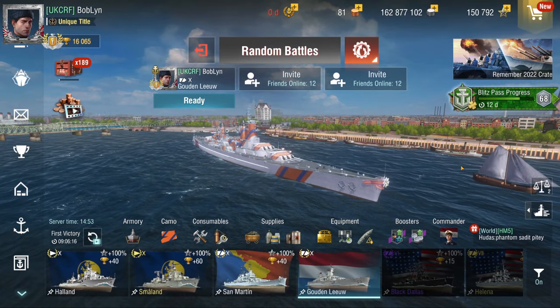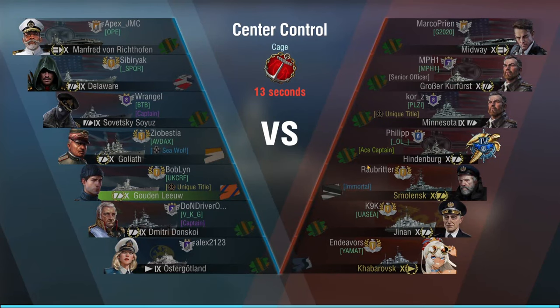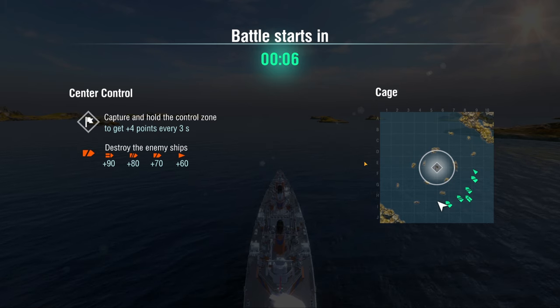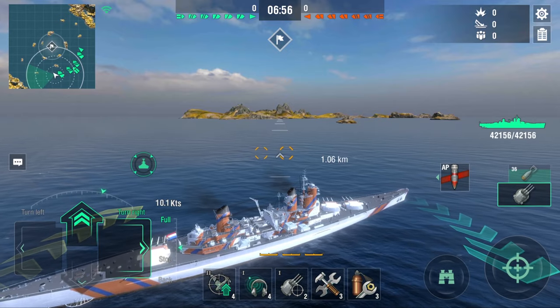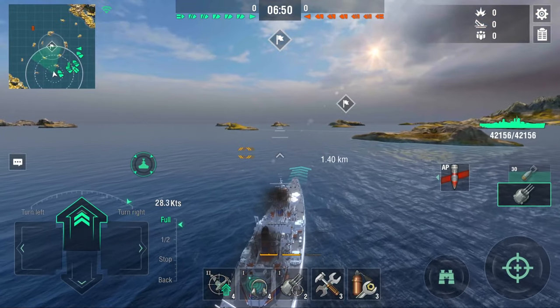I will hop into the game and we will talk about what I think. The game we are in is a CV game, and that is perfect because this thing does have nice AA — it is one of the really underappreciated features about the ship. We're going to help our team in the beginning and position ourselves in that middle island on the outer edge of the cap closest to us. It's that perfect little island where you can squeeze in between, and a lot of people like to sit there to hold the cap.